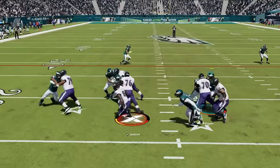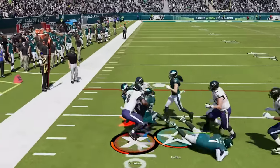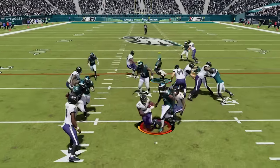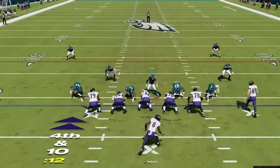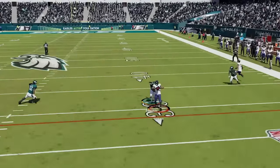Back on defense, since he had the most success running with Lamar he tries it again, but this time we're waiting for that and he doesn't get much. He tries to run with the running back on the next play and we push him back to the original line of scrimmage — I don't think he had a positive run with his running back all game. Before we get him into another 4th and 10 that he decides to go for from his own 19, which he picks up on that curl route again.